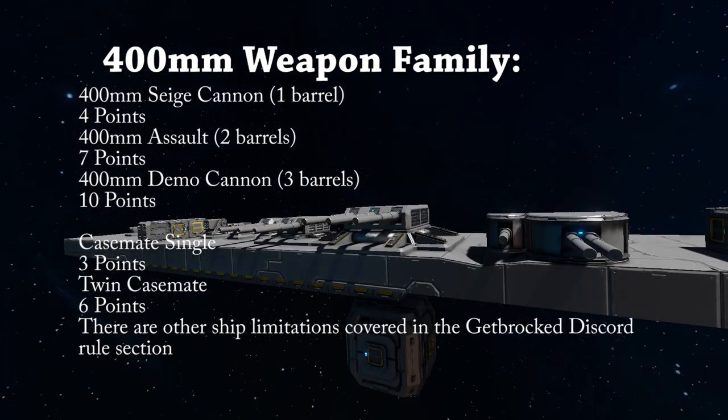All of the 400mm weapons are your dedicated anti-ship, anti-heavy armor ass-kickers, for lack of a better term. They are meant purely to point at a target and fire, so you don't have to see it anymore.